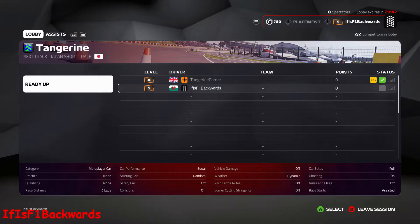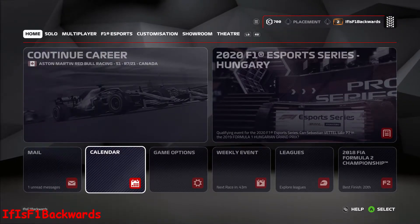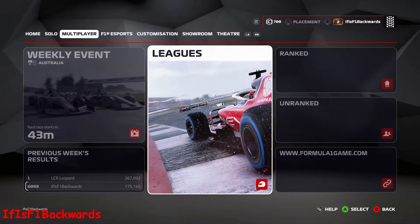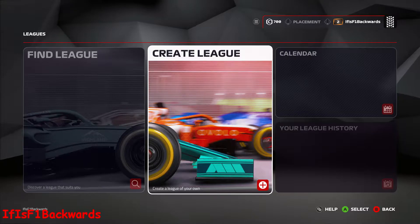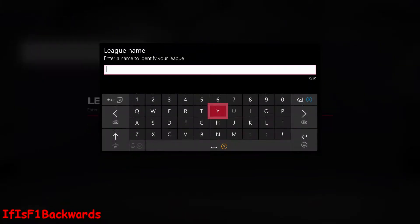If you want to start going to the next league event, click where it says 'Open' and that will be that. Now I'm going to quickly show you how and where to start up your own league. Either on the home page where it says 'Leagues,' or scroll over to the multiplayer tab and find leagues there, go ahead and click on 'Create League.'